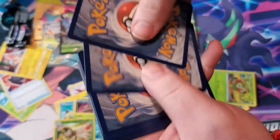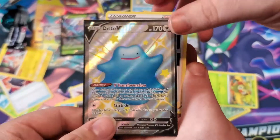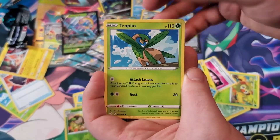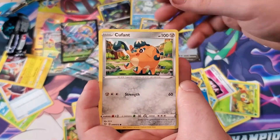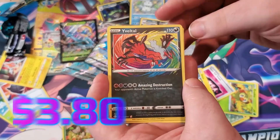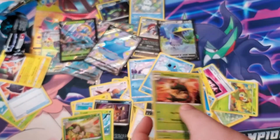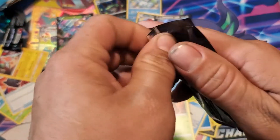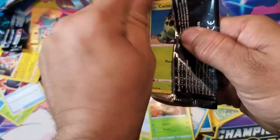Oh my god, that would be a good money pull. Shiny Ditto? Look at that — water energy. I love Shiny Ditto. Can we just appreciate that art? Ball Guy, Ball Guy, Ball Guy's taunting me. Ball Guy, Rowlet, Spinnerack, Snom, Horsea — amazing rare! That is sick, that's awesome. What is up with this box? Absolute fire. I am so glad I found this box.